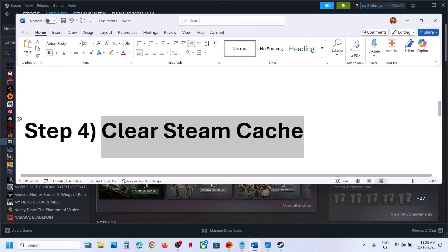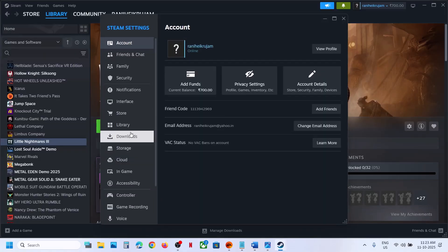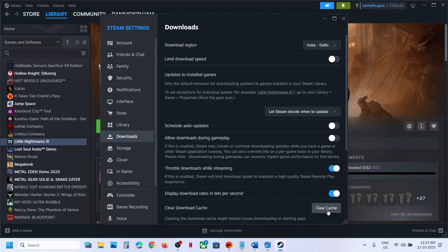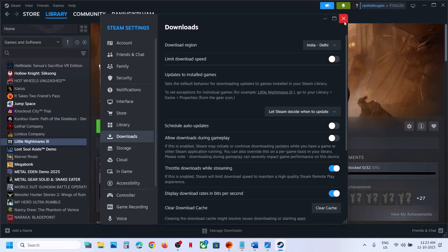If still not working, the next step is to clear the Steam cache. Go to Steam, click on Settings, then go to Downloads. Here you'll see the Clear Cache option — click on it and confirm. You'll need to log into Steam again; click Confirm. This has worked for many players, so it might work for you too.